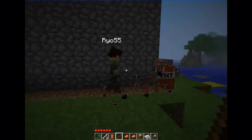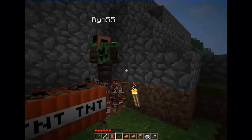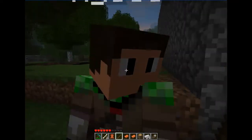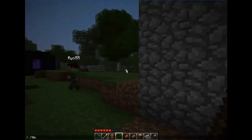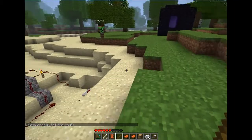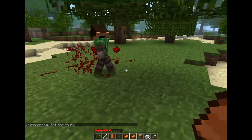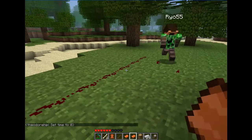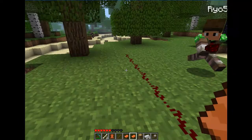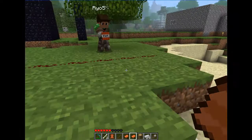Now you can safely mine TNT without blowing it up — a big improvement for miners. So now instead of punching it, the only way to set off TNT is by fire or by redstone, which is pretty useful.